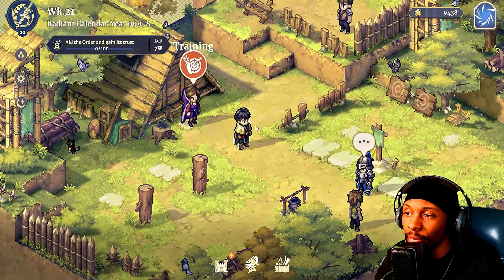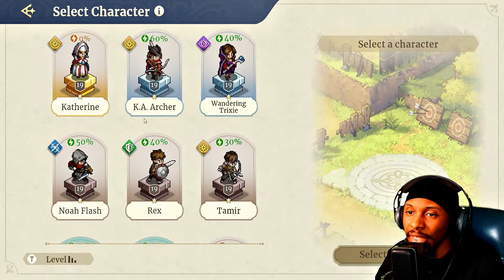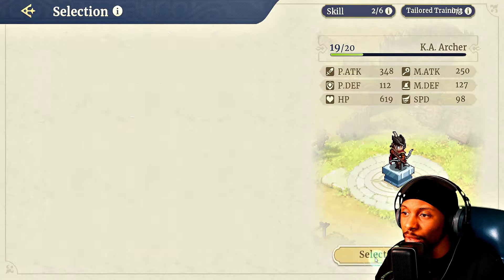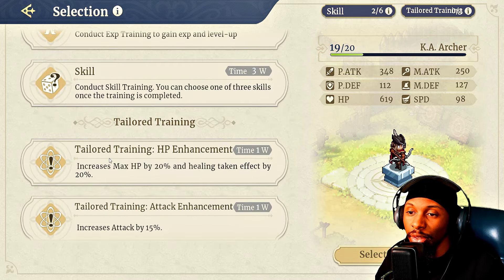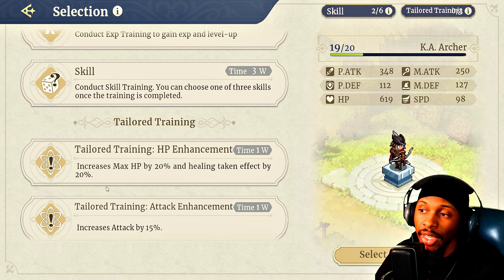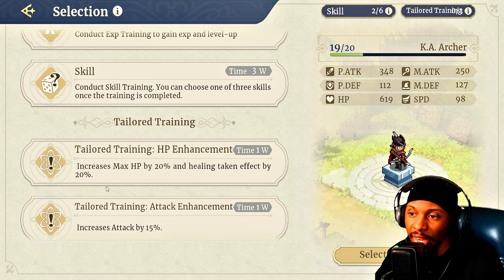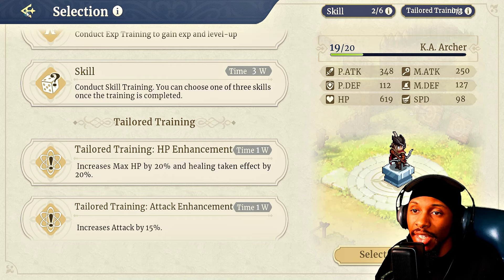In the training menu, there's an empty slot but you can select a program for whoever you want to train — experience, skills, tailored training, HP enhancements. You'll be able to get drops from beating different stages to help with training. Think of them as training scrolls or training modules to help you better your characters.